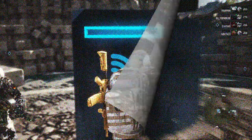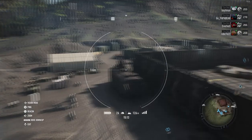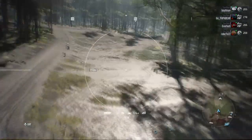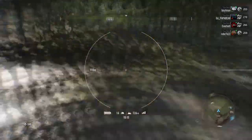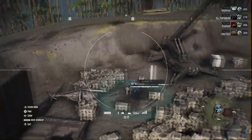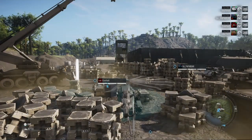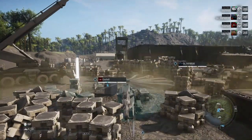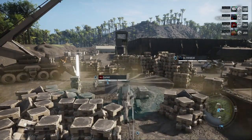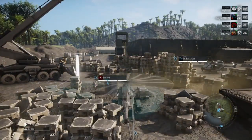After you beat Gargoyle without wiping — and I have to say you can't wipe — go back out and hack the node again. This time, if you haven't wiped on Gargoyle, when you hack the node you won't have any trouble with enemies showing up. You can park in the circle and the bar will keep going up as long as you're in that blue circle, and no enemies will show up whatsoever.